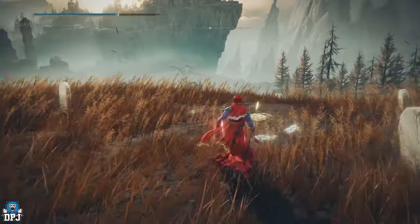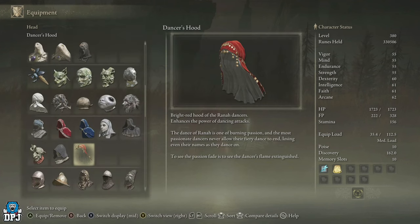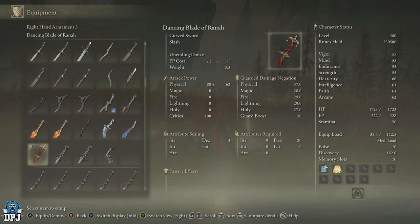Let's take a look at the armor itself. It's the Dancer's Armor and what this does is it enhances the power of dancing attacks while looking stylish at the same time. It's a lightweight armor so you can stay nimble while using it. Then we have the weapon - the Dancing Blade of Rana - which scales with dexterity and requires 9 strength and 20 dex to wield.